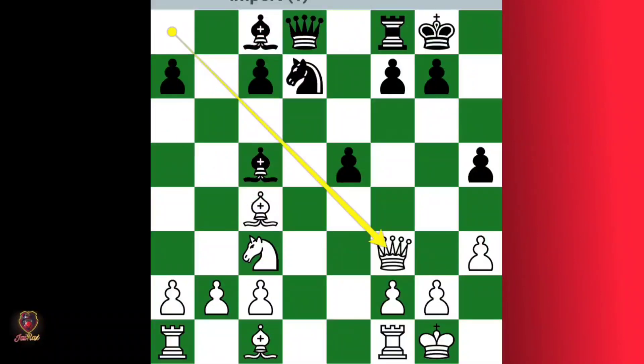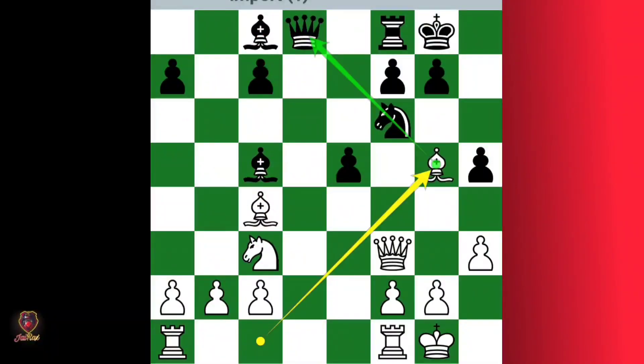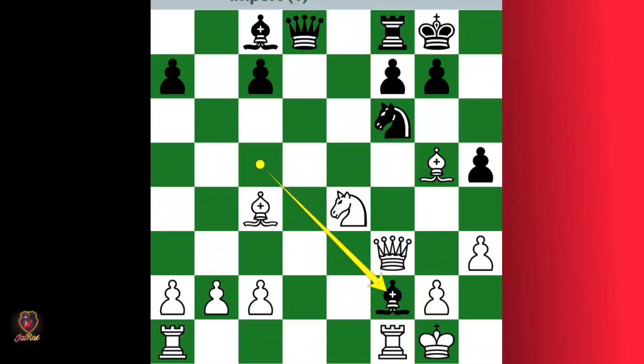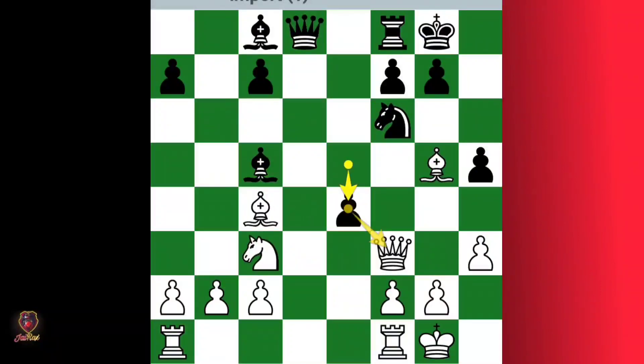When he castles, the queen retreats, knight f6, then white plays bishop g4 pinning the knight. Then he simply pushes the e4 pawn and knight captures the e4 pawn. At this position black resigned, but we're going to see some variations.